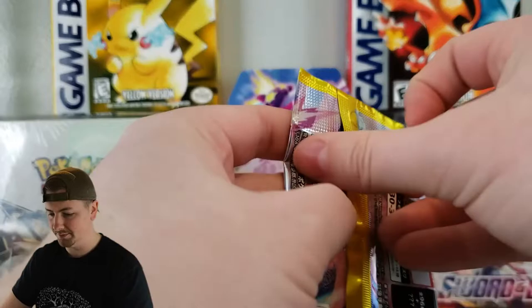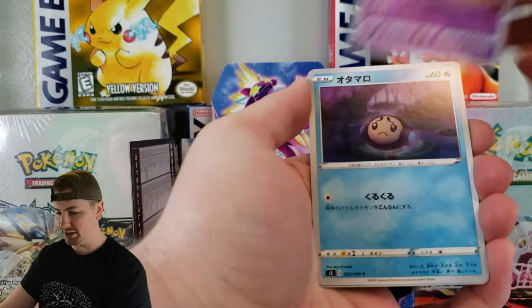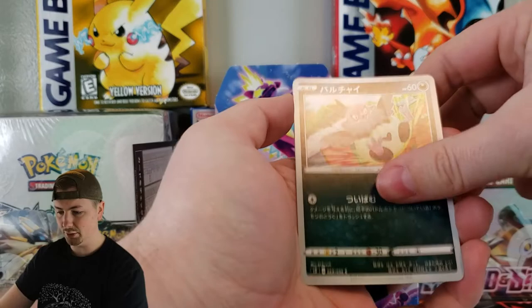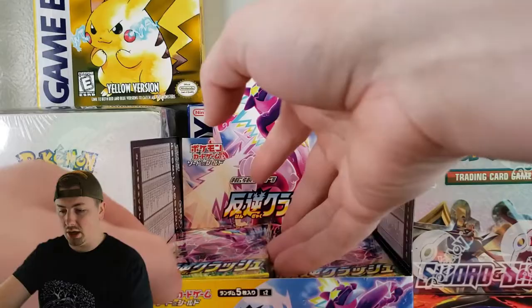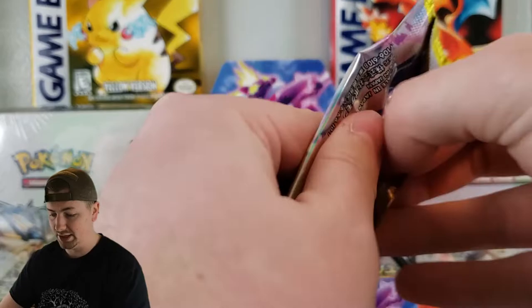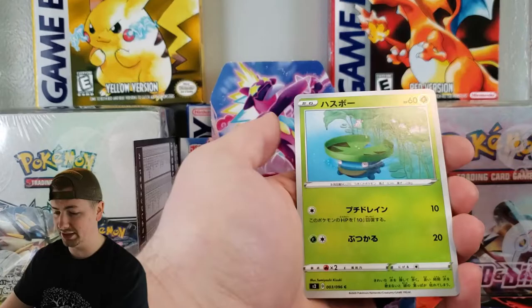We're going to go through the whole box today in hopes that we can pull that gold shiny Perzerker. First pack we've got Palisand, Temple, Yamask Galarian, Volibee, and Squovet — I think. These are all brand new cards; we haven't seen these on this channel before. I've watched a ton of these opening videos and I think this set is going to be great when it comes out in English. I really can't wait for it.